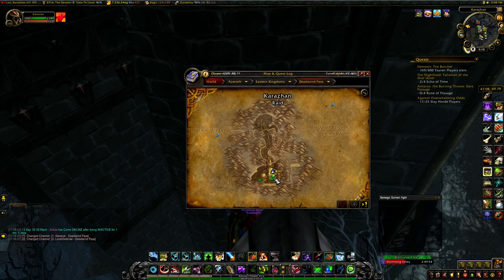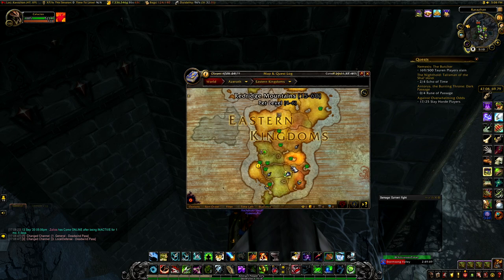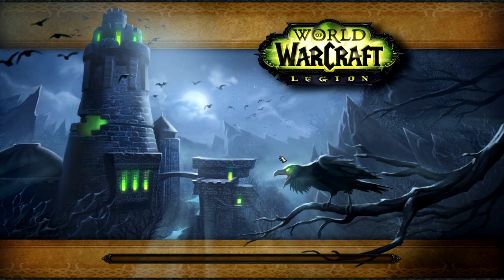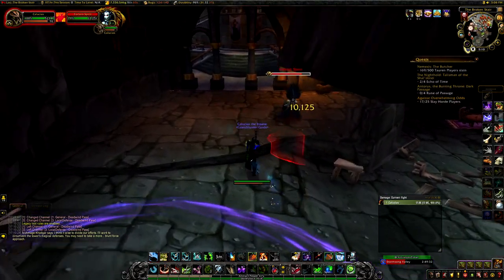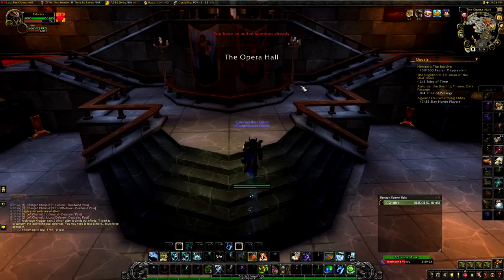Here we are at Karazhan. We need to go into Return to Karazhan — not the Burning Crusade raid, but the Legion dungeon, Return to Karazhan. This is pretty much the last step. We have to gather a bunch of pieces of meat around Karazhan and then place them in specific locations.